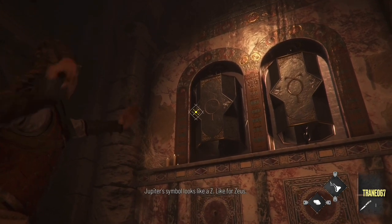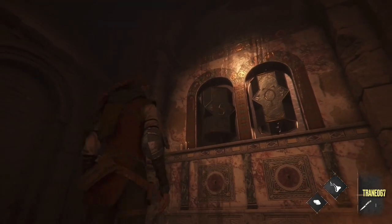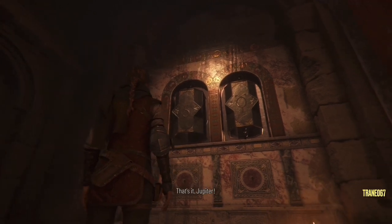Jupiter's symbol looks like a Z — like for Zeus, a Z. That's it. Jupiter.